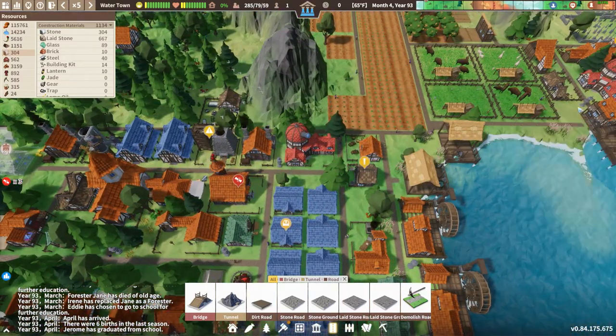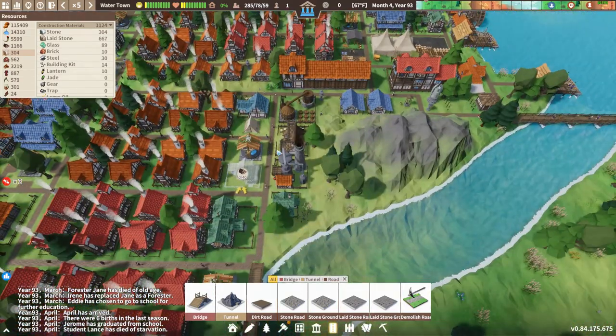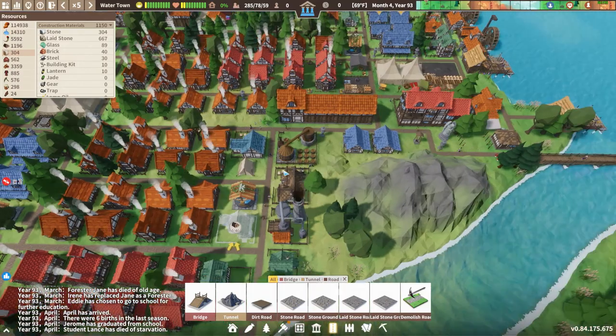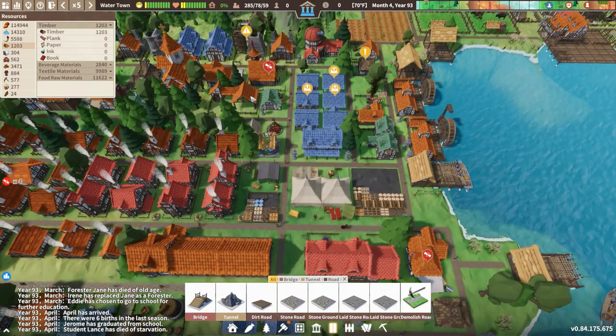We should have a kiln factory making bricks and a kiln factory making glass, and it looks like we have that. Furnace burden was an issue for a while — timber was the source problem, and furnace burden was falling behind because it didn't have the timber to operate properly. But we're doing okay now with timber, thanks to those timber farms I was just talking about at the beginning of the episode.